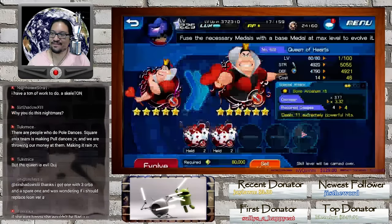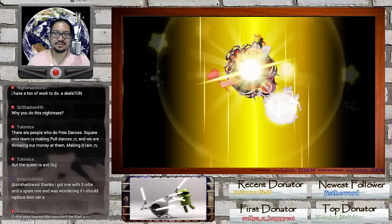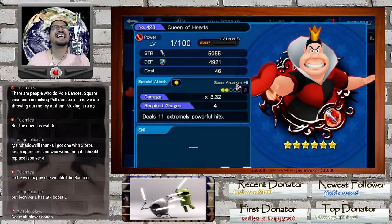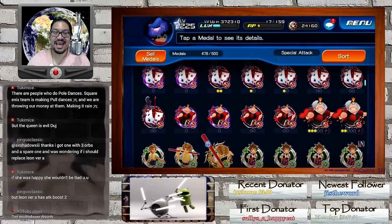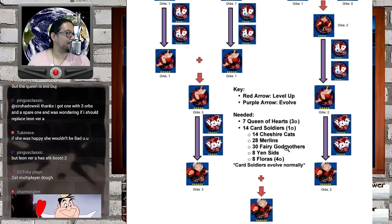The queen is not evil — the queen is mad, she's quite mad. Let's take this second five-star to six star as well. And remember when you confirm you have to go 'yes, your majesty.' So we now have two six-star queens.